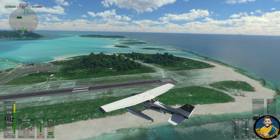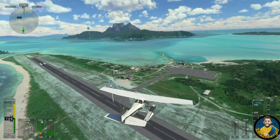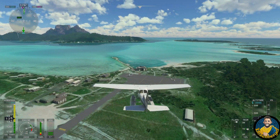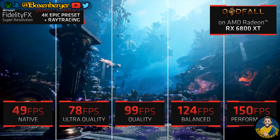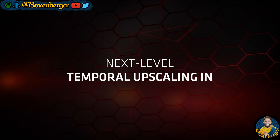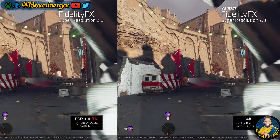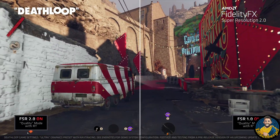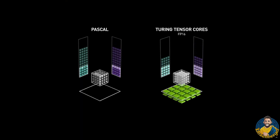FSR 1.0 was basically a classic upscaling technology like checkerboarding — it relied on a single image and upscaled image per image. Considering the simplicity of that algorithm the results were fine, but with FSR 2.0 they introduced a temporal upscaling algorithm that is, at least in concept, similar to DLSS 2.0. The key difference is that it does not rely on dedicated tensor cores, or AI-math optimized silicon.